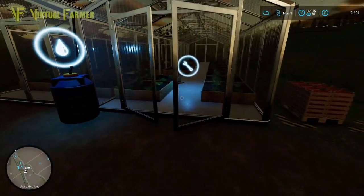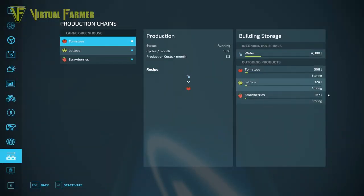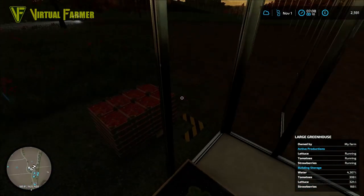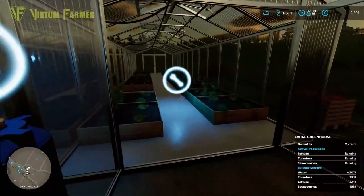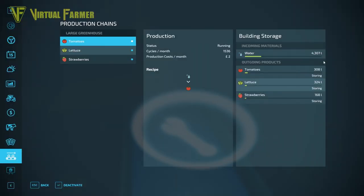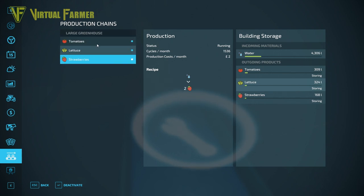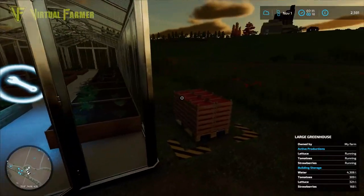Let's have a look at how everything else is doing in here. I think it outputs at 500 liters, so I'm not expecting any more pallets for a while. It's going to be a fair while before we see any more pallets produced from this greenhouse, which is fine — we're just keeping an eye on things.